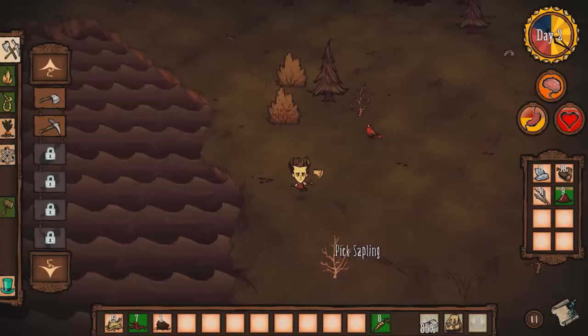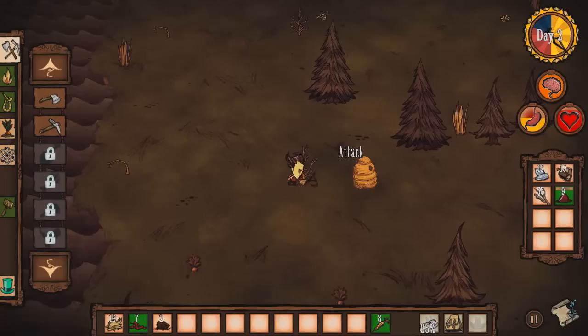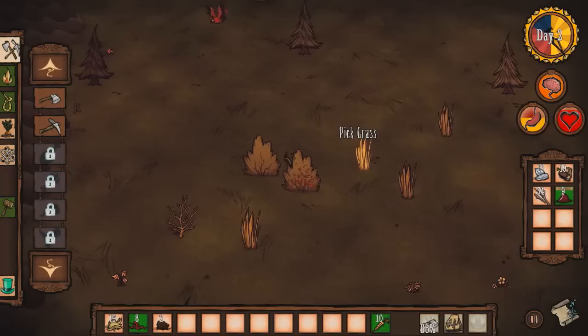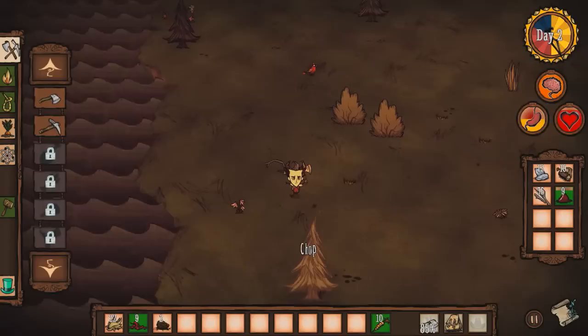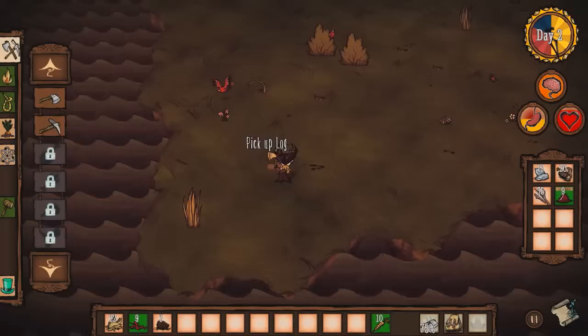Let's see. What can... oh, a beehive! These are useful because you can take the bees and build your own beehives and then collect honey from them. They used to be that honey created honeyed meat or whatever it was, and this would heal like 50 hearts. It was slightly overpowered but it was the only thing I ever cooked. It was good stuff.